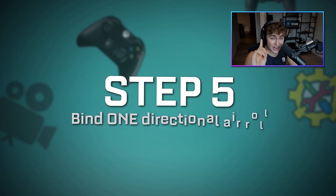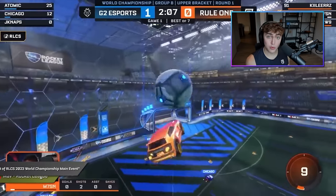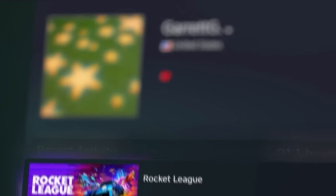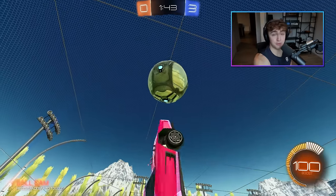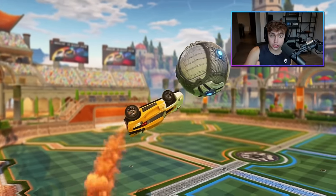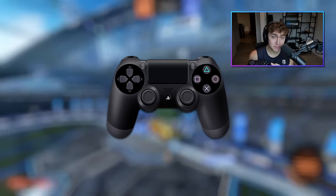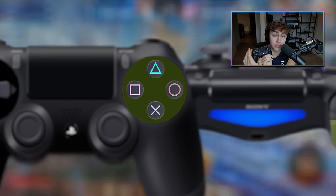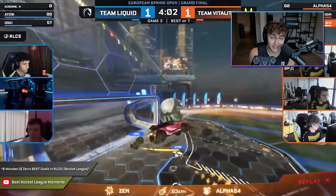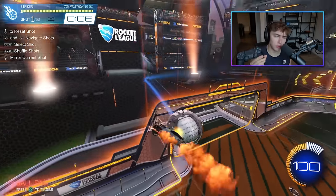Move on to step number five: pick one directional air roll and put it somewhere easy to access. If you've ever wondered how the pros air roll through the air so smoothly, it's because they're using directional air roll, not joystick air roll. So even if you're just gold or plat right now, eventually you're going to want to learn a directional air roll. Pick a button — whether that's the D-pad or the back paddles — and bind this from the start. That way it's protected and you can always learn at least one directional air roll pretty easily.